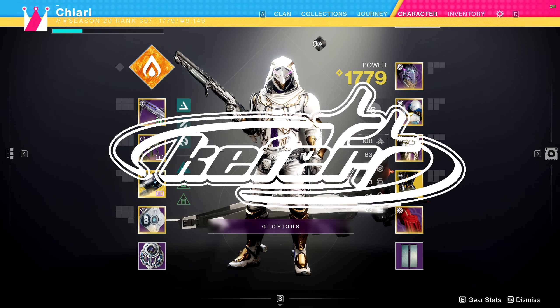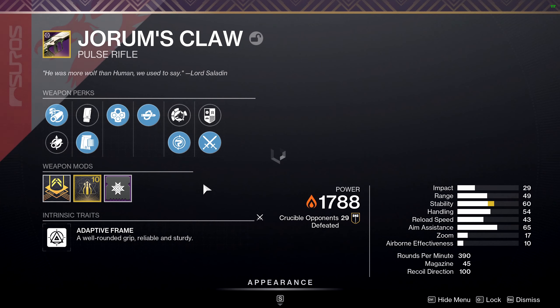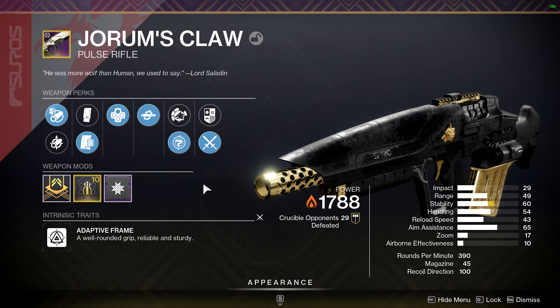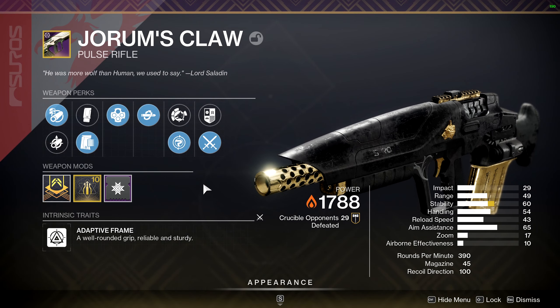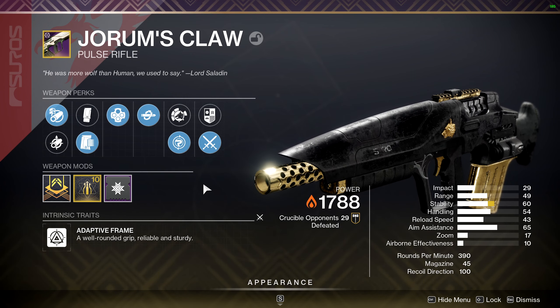What's going on guys? My name is Micah or Keeter. Welcome back to another Destiny 2 video. Today I'm going over the tethered Jorm's Claw. Jorm's Claw is a 390 adaptive frame pulse rifle from Iron Banner, brought back this season — Season of the Whatever, you know, the Light Fall opening season.